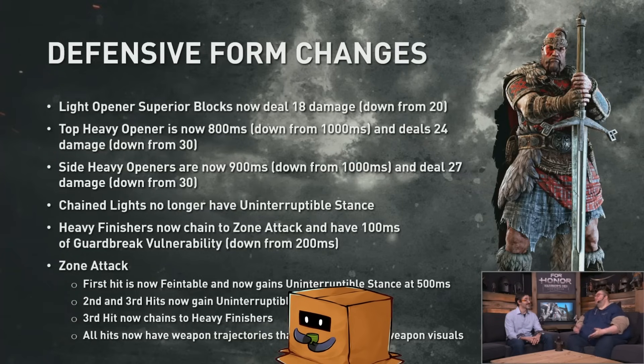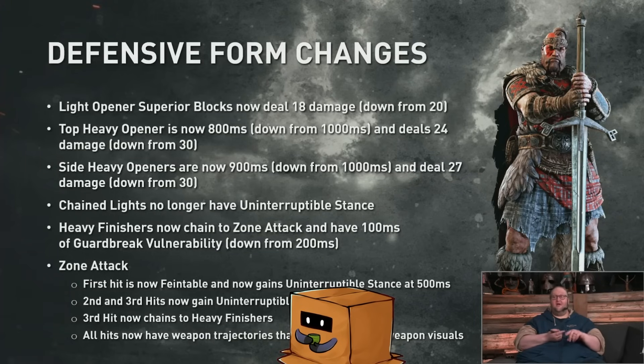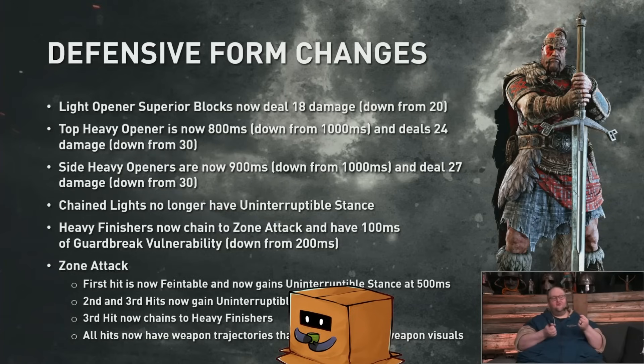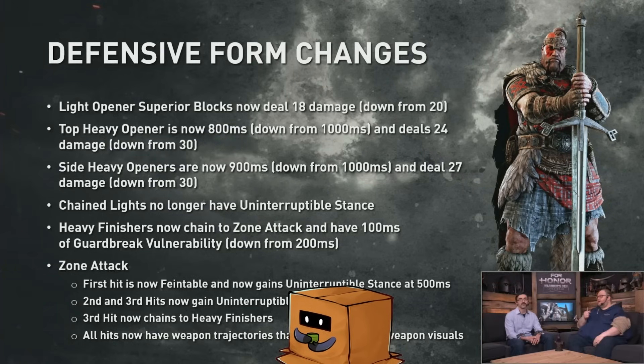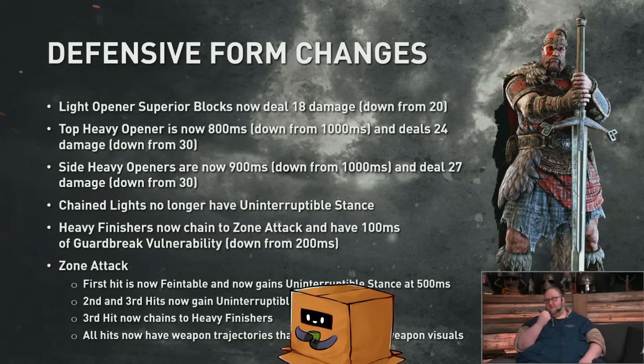He's going to be really good with 400ms light attacks, and the feintable kick mix-up is going to be insane. His kick no longer drains stamina, and neither does Caber Toss — the Caber Toss stamina drain was the most egregious one. No more stamina drain, which is fine. Overall Highlander is relatively the same as the Testing Grounds iteration with a few tweaks, and it's a solid change.